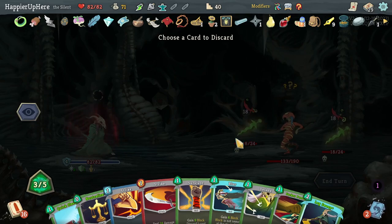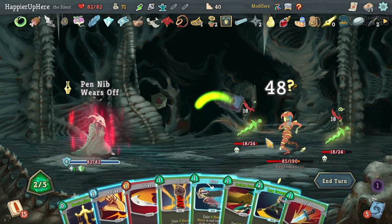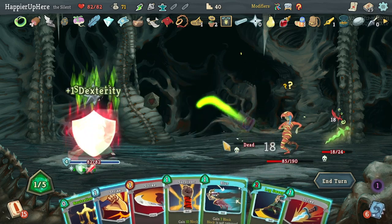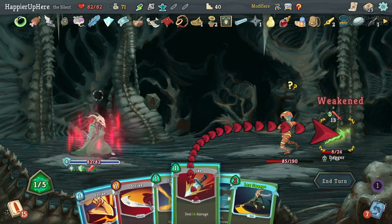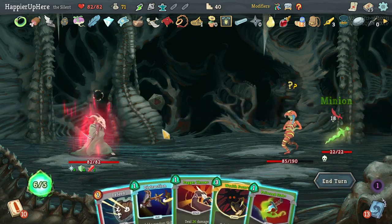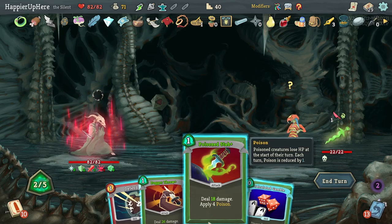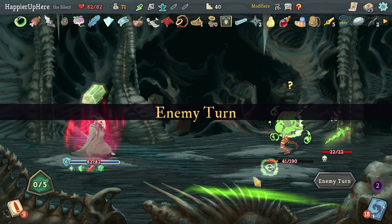I'm hoping to get Dagger Spray from Regret — I did not. Let's do Quick Slash for double damage. I can kill one of them at least with Sucker Punch. Got Wraith Form again — let's play it immediately! Distraction gives me a Calculate Gamble. I'll do Poison Stab. Wraith Form alone is worth the 50 points I lose from Pauper — because of it I'm able to perfect a lot of elites and bosses.